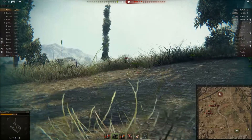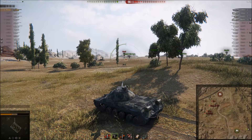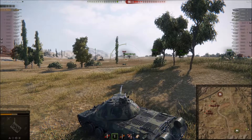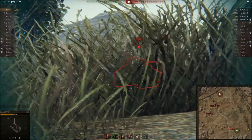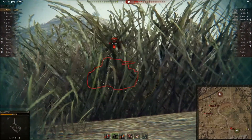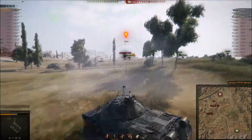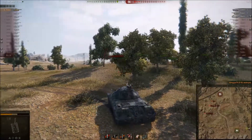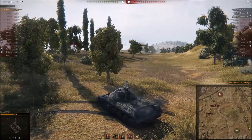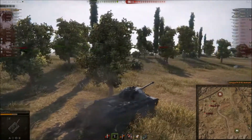He needs to be really careful here. If he gets spotted he will try and shoot whatever is spotting him. Here comes the Oni — he has a really nice shot and gets the kill on the Oni. Now he is spotted and needs to get back as soon as he can, because he is going to get flanked from one or two sides by the enemies.